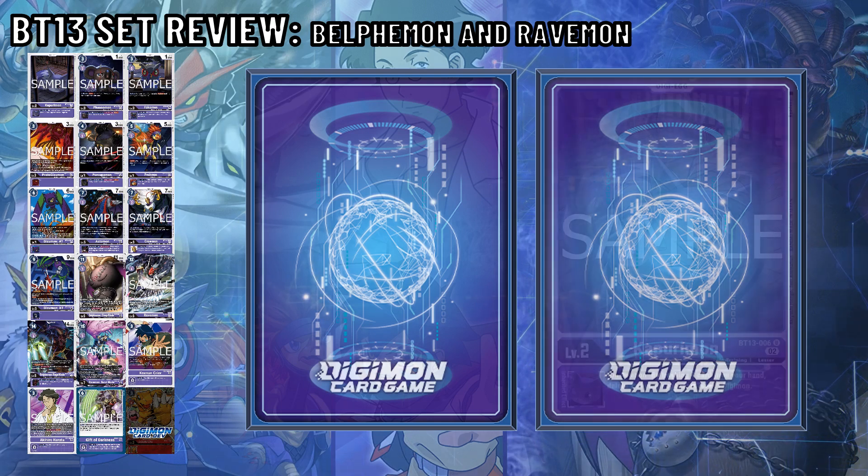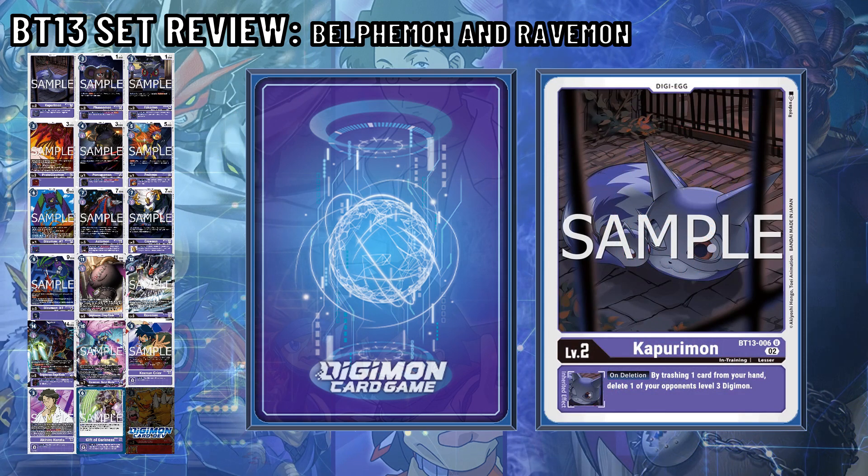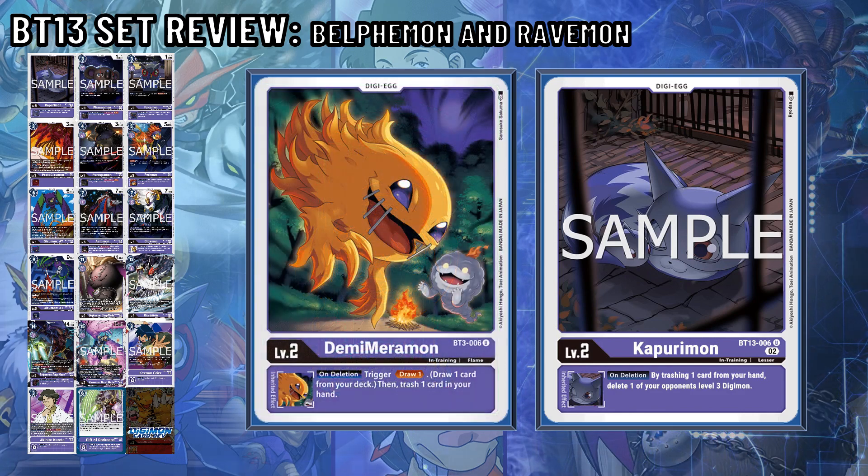First off, Kapurimon is the purple egg of the set — a Digimon that on deletion, you may trash one card in your hand to delete one of your opponent's level 3 Digimon. Honestly, I wish Bandai had busted this a little more and made it so that for every 10 cards in Trash, increase the level by 1. But overall, I'll stick with Demi-Mera-Mon.